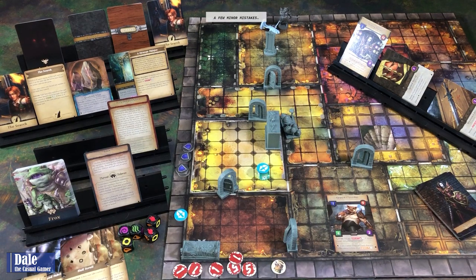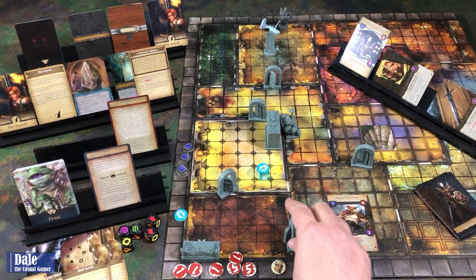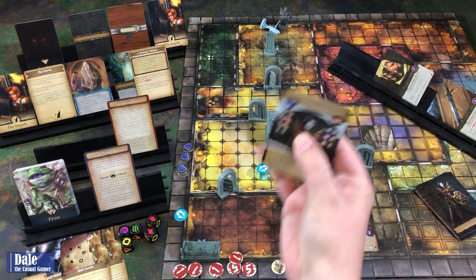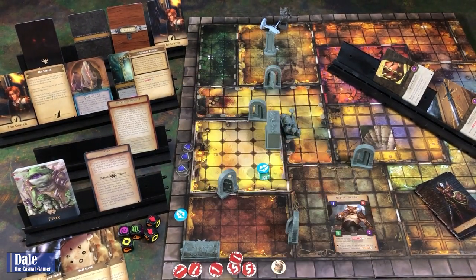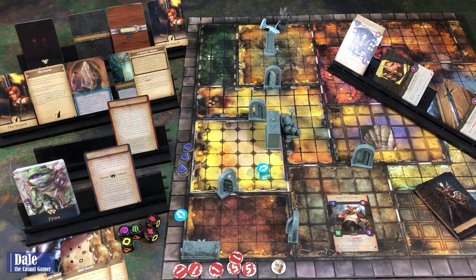So I feel like I played correctly, or by the rules anyway—must have been able to make some better choices. Let me know in the comments below if you think it's because I picked the wrong character. Maybe I should have picked someone that had more intellect, or some of my strategies should have been different. Anyway, I hope you liked this quick playthrough of Alterquest. Please click on the like button below and be sure to subscribe. Thanks for watching.